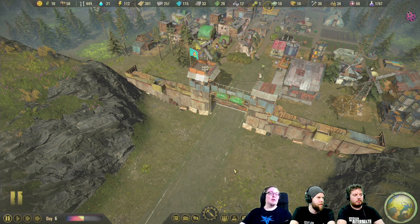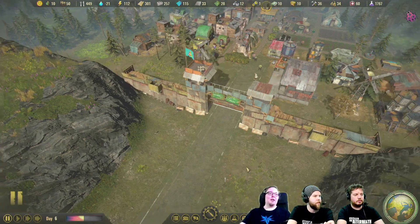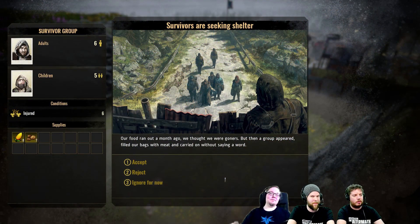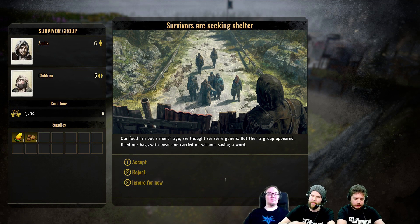With the reinforced gate, you can now see if survival groups have conditions on them. Previously when you accept a group in, you don't know what condition they are in. But after the gate upgrade, you can see if they are infected or if they have injuries, and that might affect your decision to let them in or not. You can see a new small icon on the left-hand side of the screen showing the conditions — here we have six injured colonists, and you can then accept or reject knowing their health status overall.